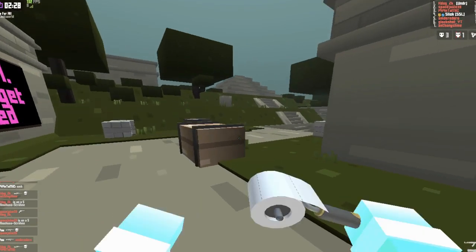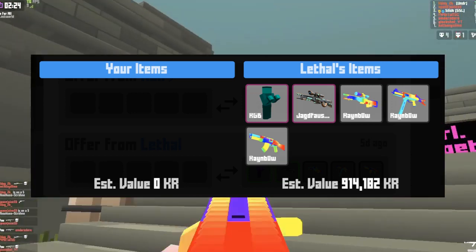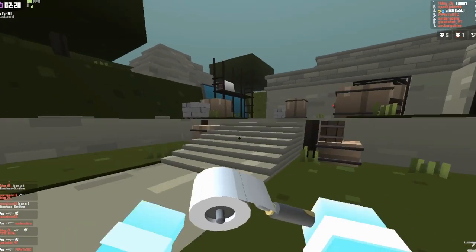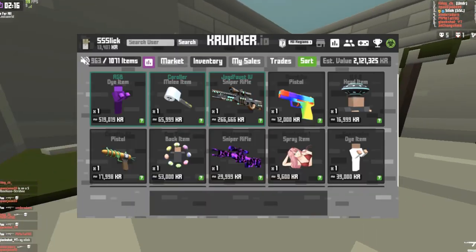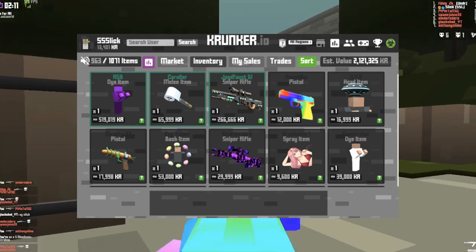You may have noticed he didn't just give me the RGB — he also sent me a Jag Foss, Rainbow Sniper, Rainbow SMG, and Rainbow AK. This is honestly unbelievable, but the items are actually permanent in my inventory, so I'm not having these items on loan or just to bait you guys.